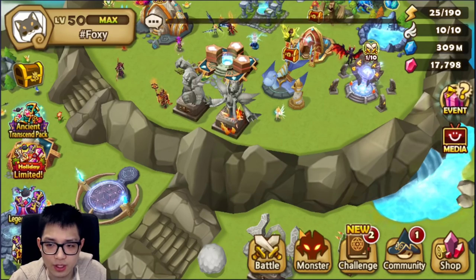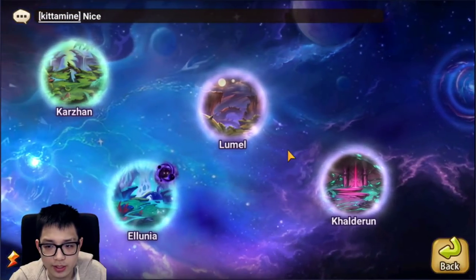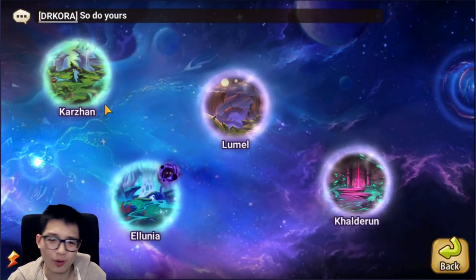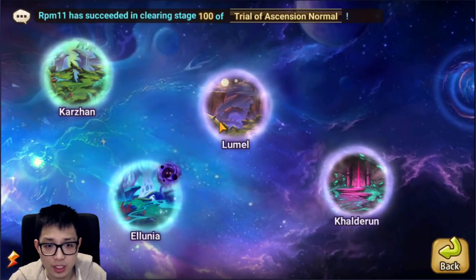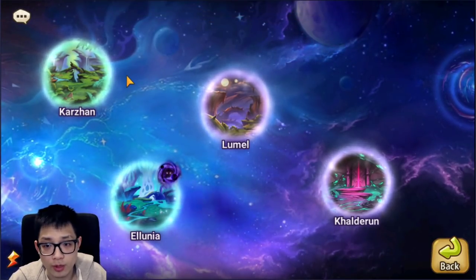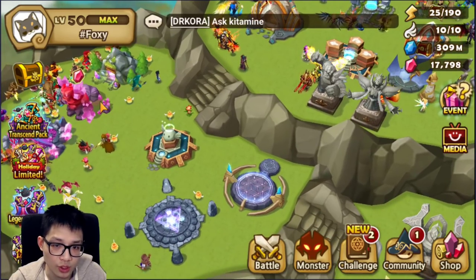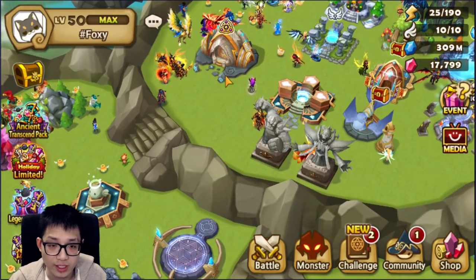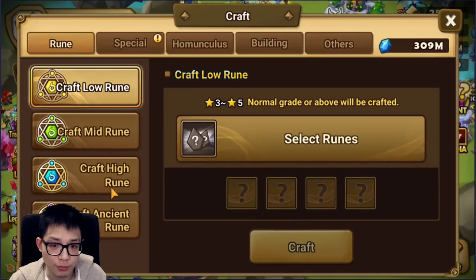But the point of today's video is we want to talk about runes and the dimensional hole. With the introduction of Calderon, there are going to be swift runes, and there are already three additional dungeons. You're probably wondering what you should farm. I want to help you prioritize what you should really be doing. My assumption here is that you can farm all dungeons at B5. If you can't farm at B4 or B5 level, I suggest you make 2As - even if you just make skill-up 2As, you get crafting materials, which is still pretty good.